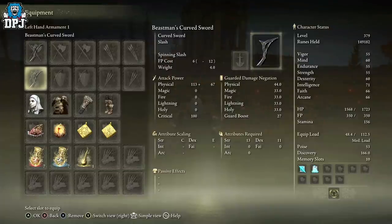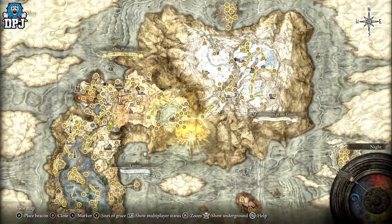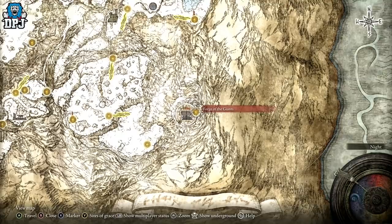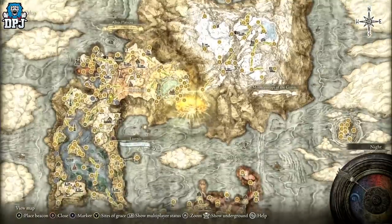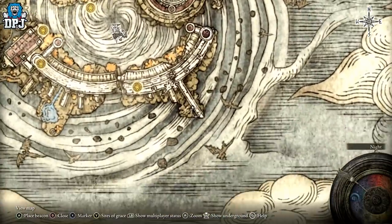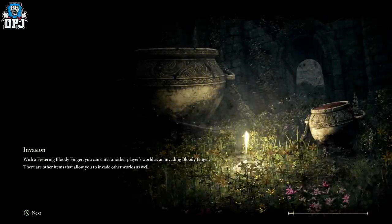They're quite easy to get, but the problem is getting to the area, which is an end game area. To get these you actually have to go to the Dragon Temple. You first need to take out the Fire Giant and come to this massive dome — I believe you talk to Melina. You're spawning literally at the Dragon Temple, around here — I'm not sure exactly, but this will be the first grace point you come to and we're going there now so I'll show you exactly how to find these.